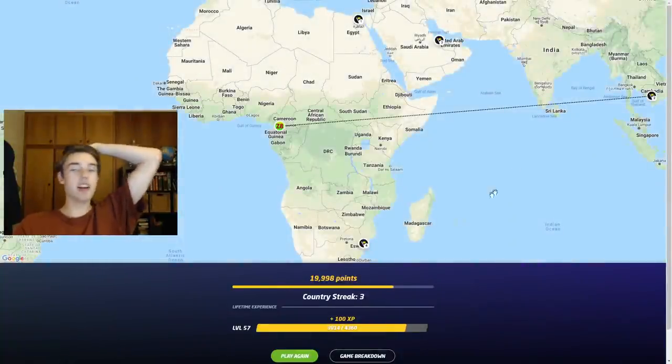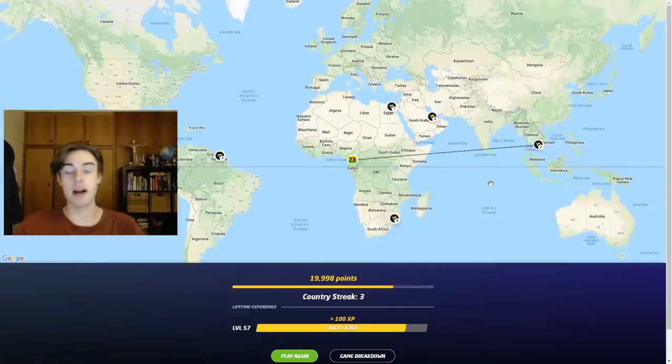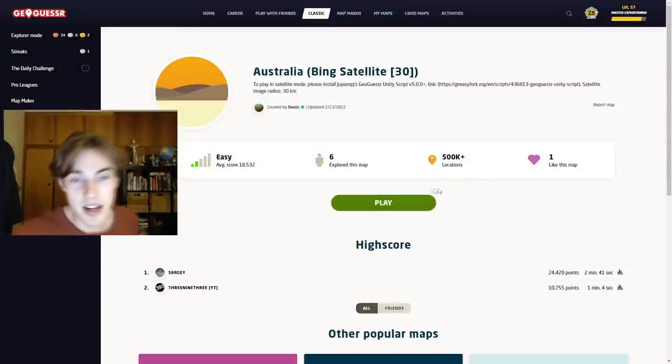Let me check the time again. I have time to do Australia, but we're just going to have to race through it. So let us get to Australia. I'm going to be the sixth or seventh person to ever play this map — it's made by Dennis, so it's going to be good. There are 500,000 locations, so this could literally be anywhere in the country. I'll give myself 30 seconds per round.